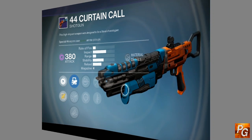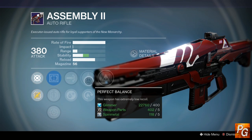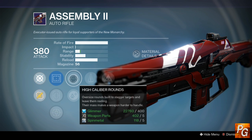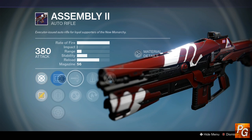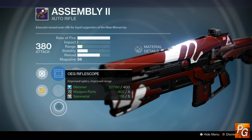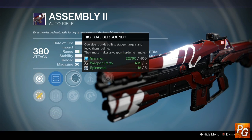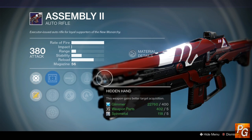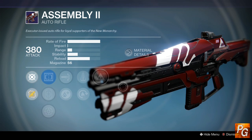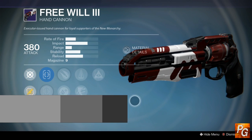This week's Assembly 2 auto rifle over at New Monarchy looks pretty good. We have Hidden Hand, Perfect Balance, or Hot Swap — Perfect Balance being the obvious choice. We also have High Caliber Rounds, which is going to stagger your enemies and give you a boost to range. For sight options we have the Reflex Sight, the Quick Draw IS which gives a boost to reload, and the OEG Rifle Scope which increases range a bit more — personally that's the one I would use. With all of these combined, you're going to have a very stable auto rifle that staggers enemies and has really good target acquisition for the Crucible.